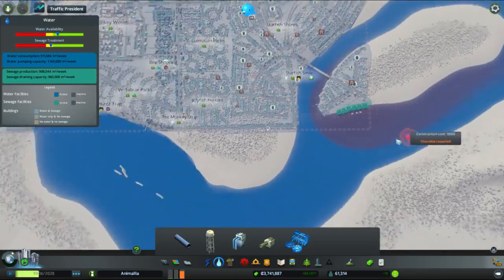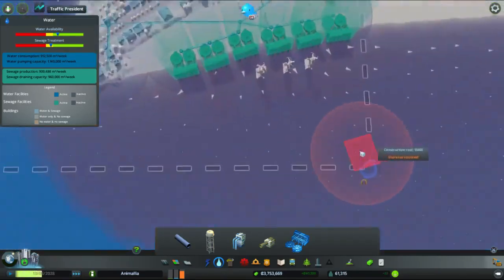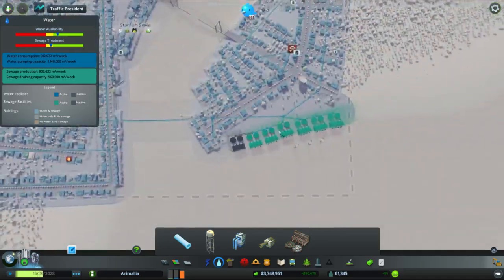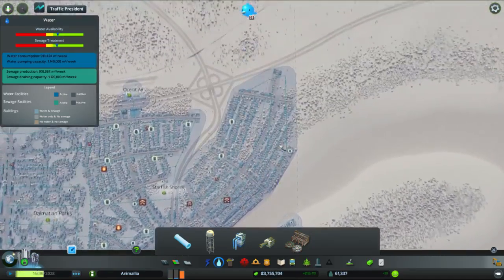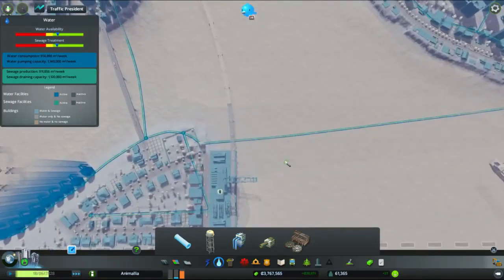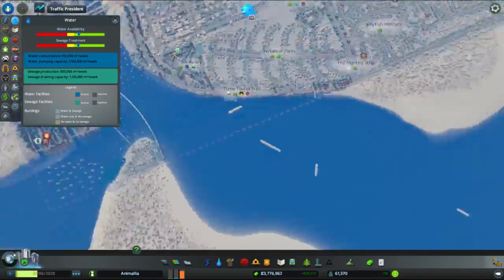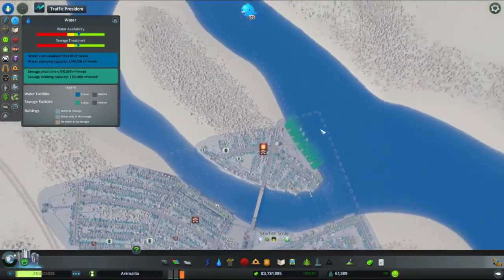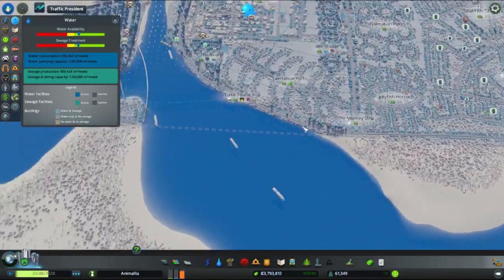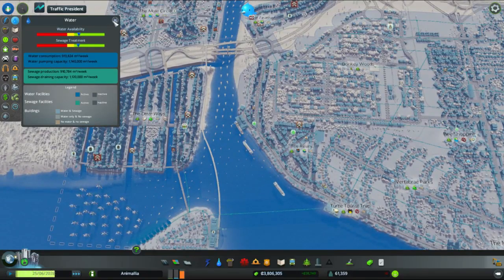I've been toying with the idea of trying to use some kind of canal-like system to dump the sewage into a canal and then put some kind of dam on the end of it, finding a way of generating power from poop. I could put a dam here, pump the sewage in back here, and drag my fresh water in from all the way over here. Water availability and water treatment have gone back up.